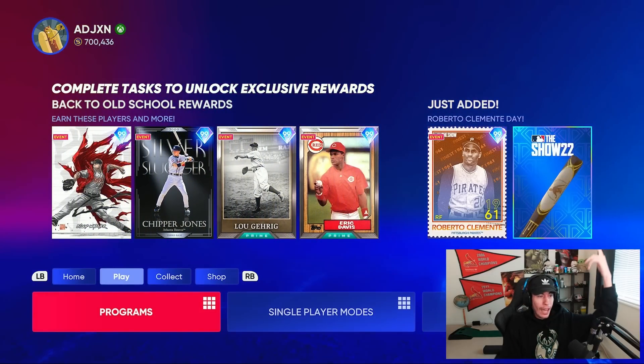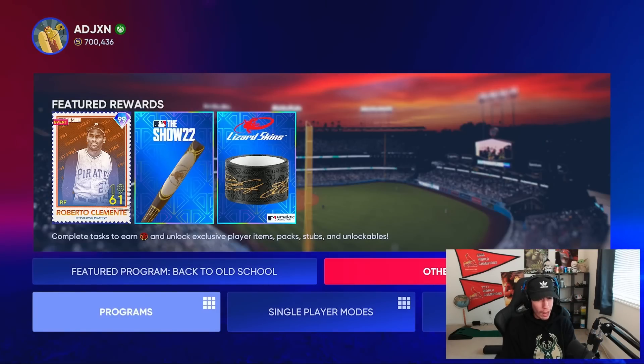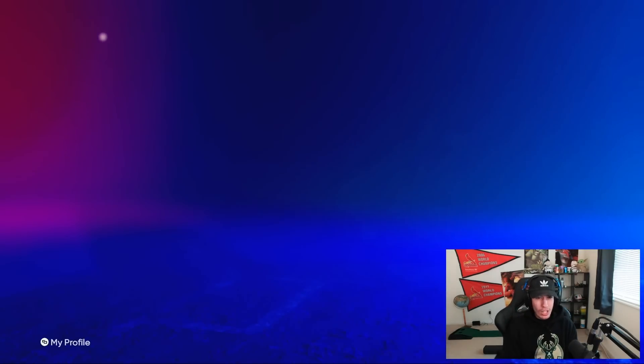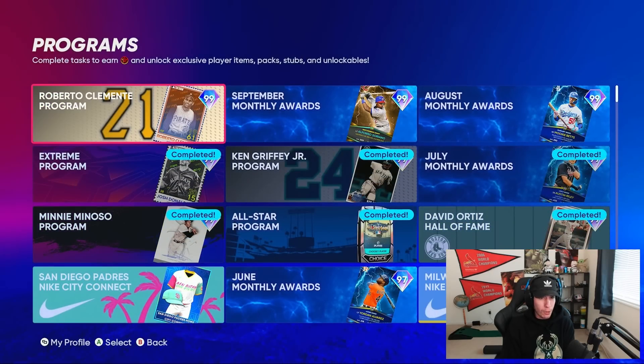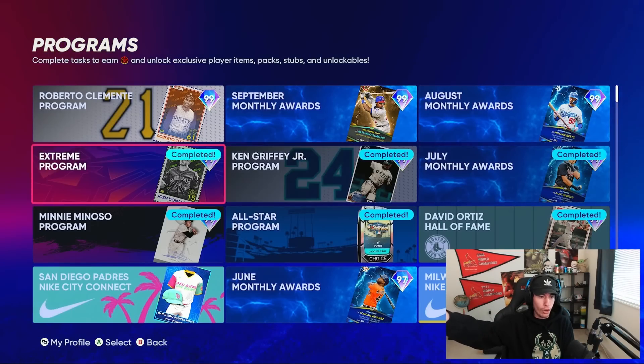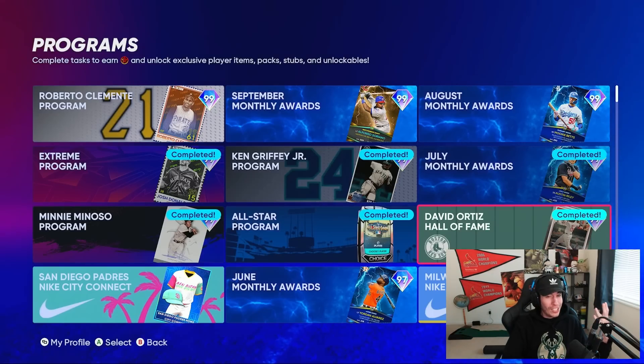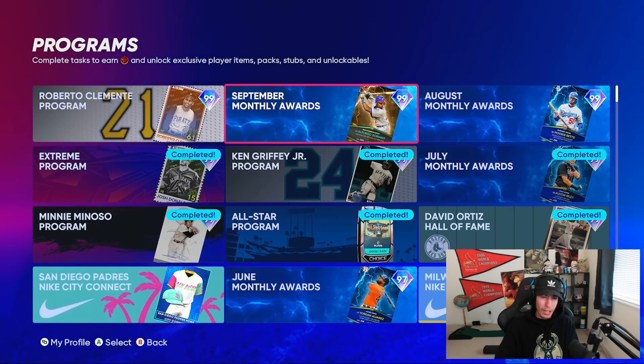Roberto Clemente Day was just added. You go to Programs, then Other Programs, and it's right here — a player program, 99 overall Roberto Clemente. It seems like it's going to be similar to the Ken Griffey Jr., Minnie Minoso, or David Ortiz programs. Some of those cards have been really good, others not quite as good, but let's take a look at the program itself.